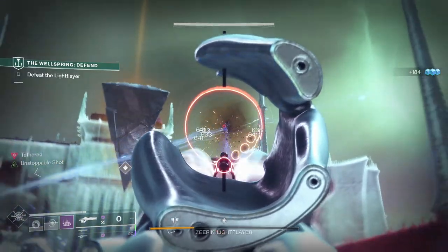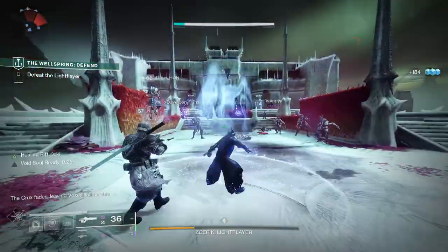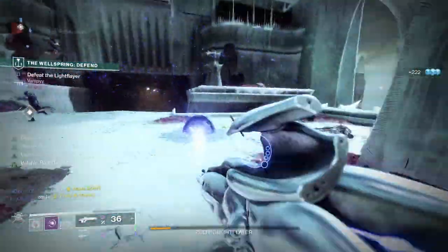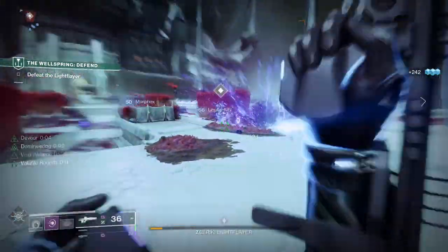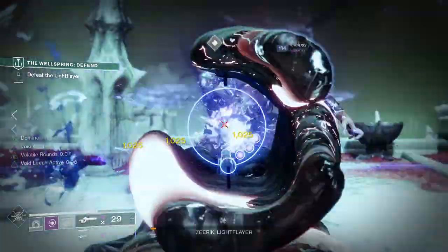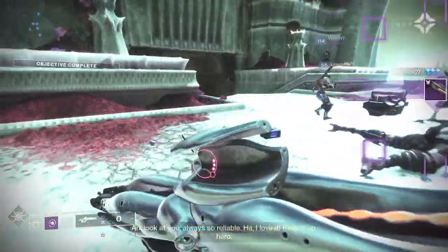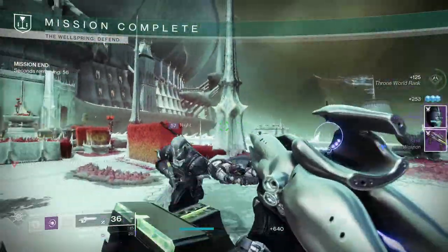We've also got Umbral Sustenance, so the weapon's magazine is automatically reloaded when you gain Devour, a void overshield, or become invisible. Collective Obligation creates really unique playstyles that allow you to build around void buffs and debuffs. With it, you can essentially have many debuffs active at the same time, making Void Leech the key perk that makes this one of the most unique and effective exotic weapons.